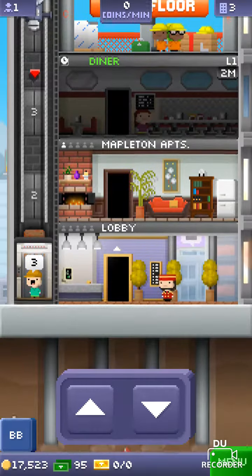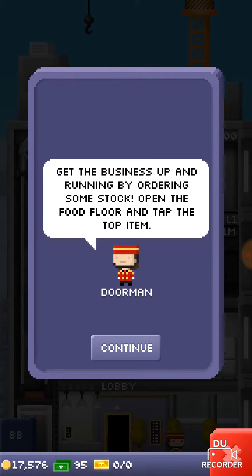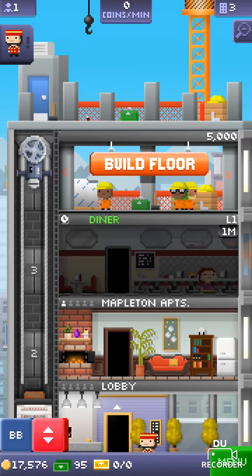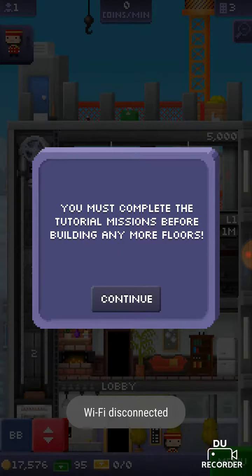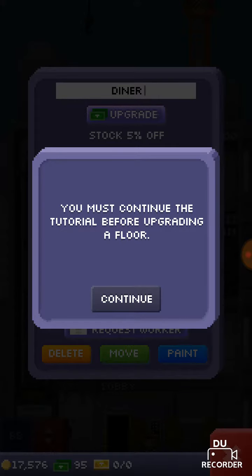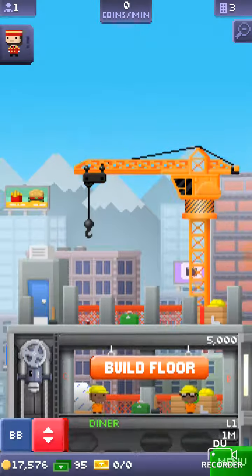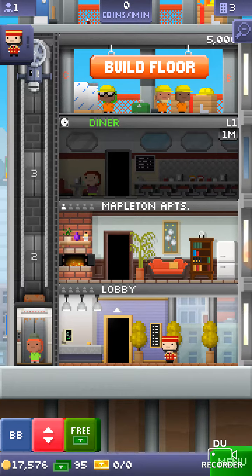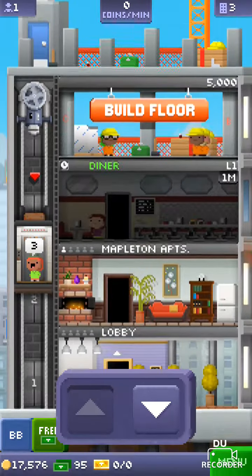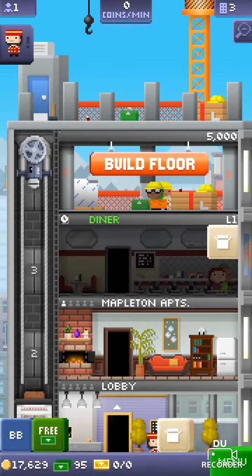Oh we got a new guy — he wants to go to floor three. All right, get the business up and running by ordering some stock. Open the food floor. How do you — what do you want me to do, man? Well guys, I'm just gonna end the video here because I don't know what I'm doing. See you guys later. Actually, we'll just put this guy here. See you guys later, and don't forget to smash that like button with a tree and subscribe. Bye bye!